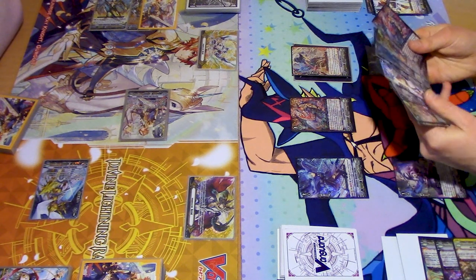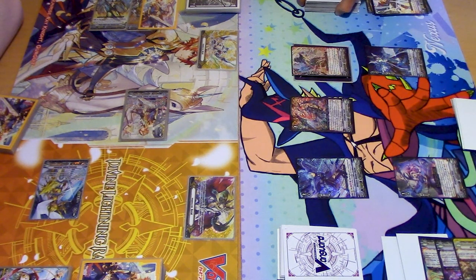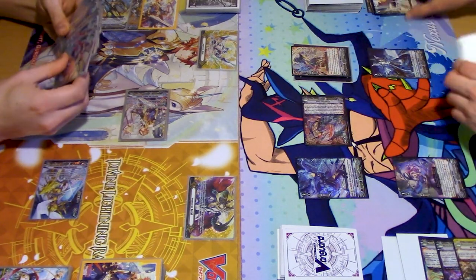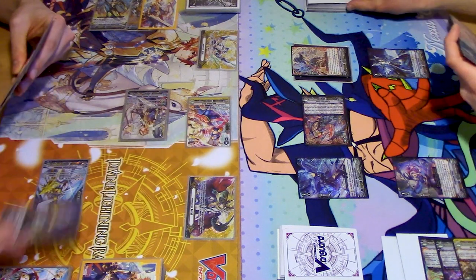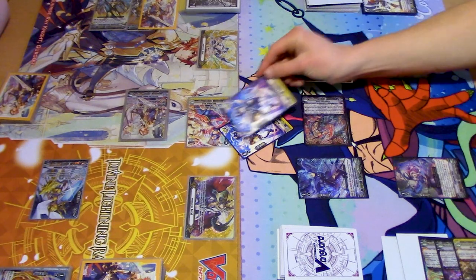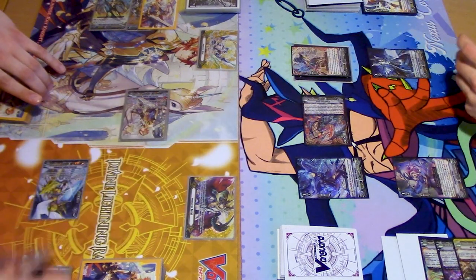Entering battle — 30 to Vanguard. I'm just going to save myself the trouble and PG. Crit, all effects to Morfessa. Second check — crit, all effects to Maka. Kind of like that, I'm happy with that.